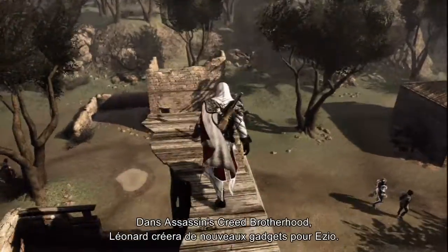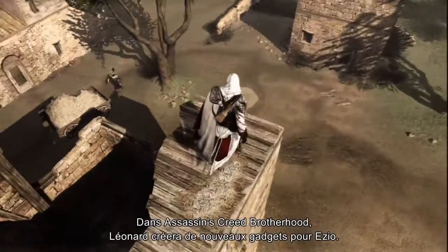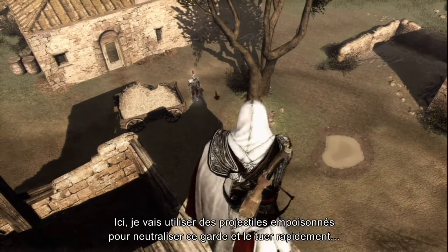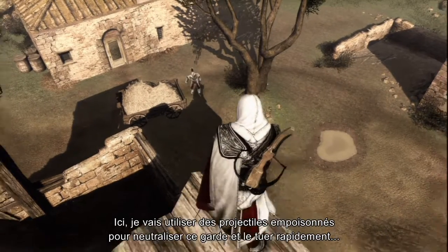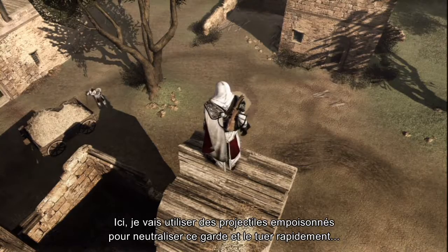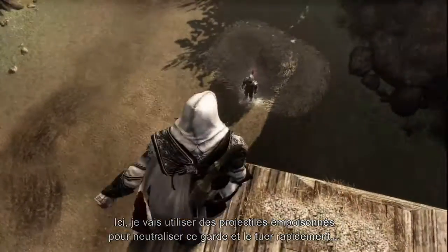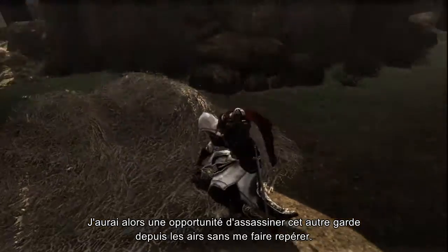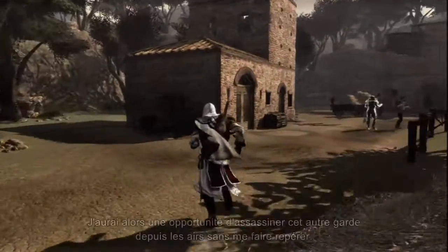In Assassin's Creed Brotherhood, Leonardo will create new gadgets for Ezio. Here, I will dispatch this guard using poison projectiles, stunning him and quickly sentencing him to his death. This gives me a window of opportunity to air assassinate that other guard without being noticed. Moving forward.